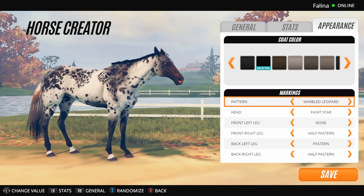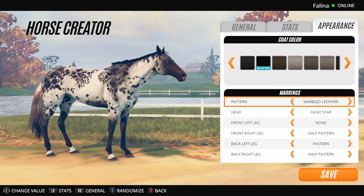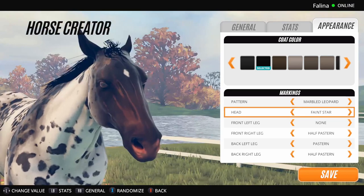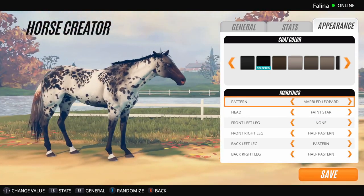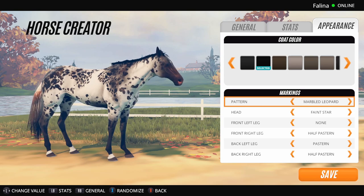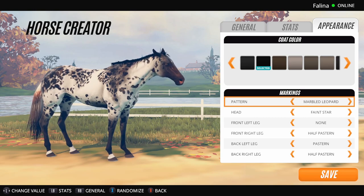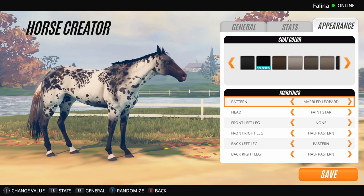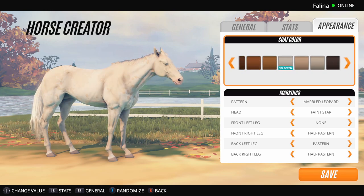Marbled Leopard — okay now this is a new one for sure. I haven't seen this one in the game. I like it a lot actually, it looks really nice. The eyes on the horse do look a bit weird though — it almost reminds me of when Red Dead Redemption had a glitch where all the horses with brown eyes looked dead in the eye and all blue-eyed horses had brown eyes. Let's check horses with blue eyes — they still have blue eyes. Okay.